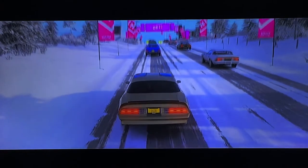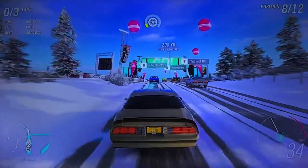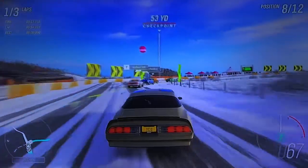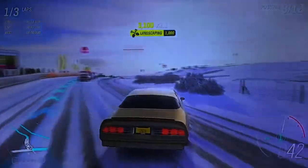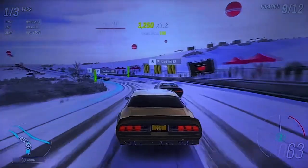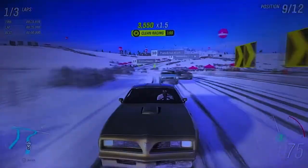All right, here we go — beginning the race in three, two, one, go! I'm in eighth place — that's messed up. I can see old school vehicles on the left and right. I think I see an Oldsmobile and another Pontiac Firebird that just passed me. Let me try to pit maneuver — I see a Datsun back there, one of those old school Datsun vehicles.